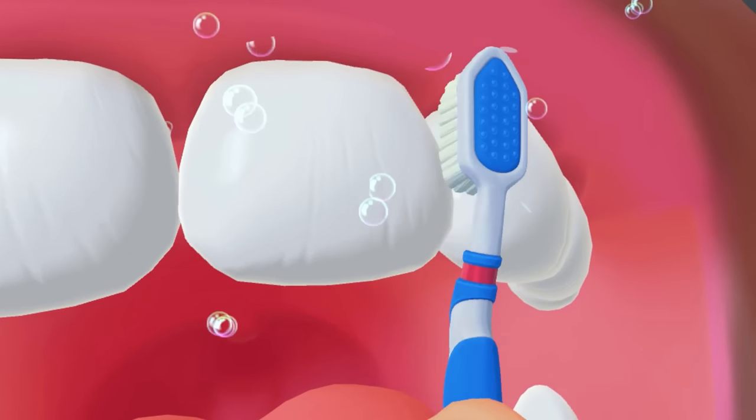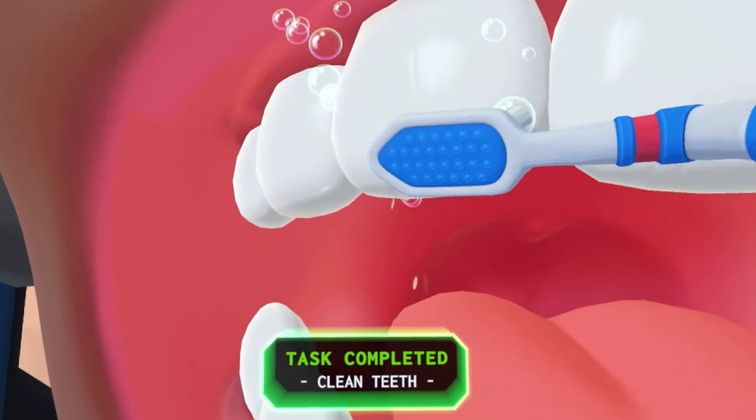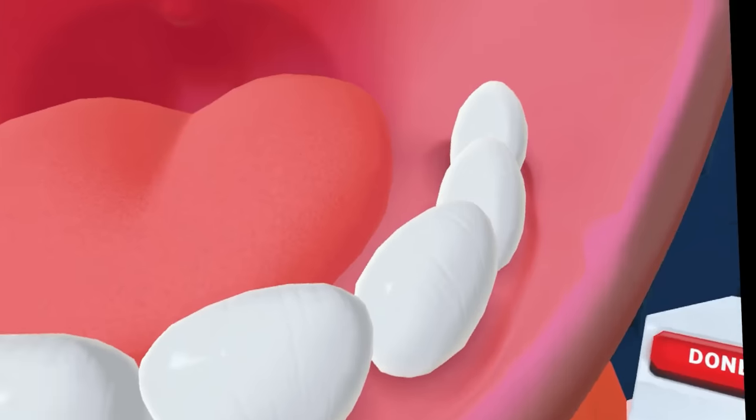Get the toothbrush in there. One tooth at a time — that's how we brush them. The teeth are cleaned. Give them a bit of a vacuum. Get all this out of there. All right, that's done.